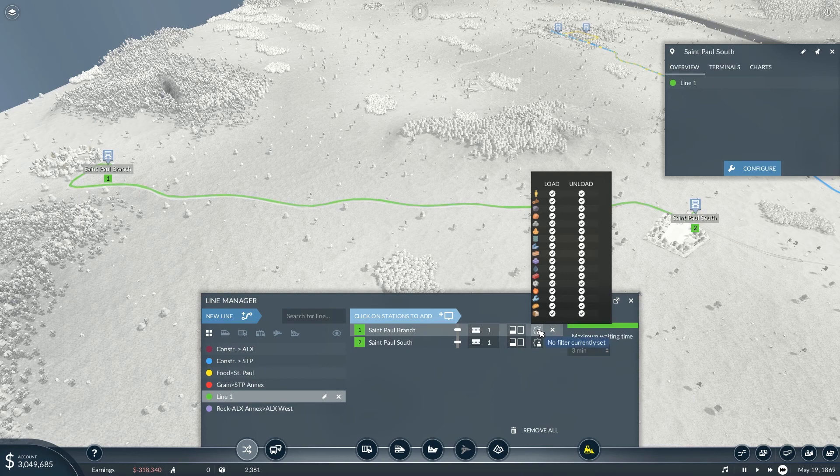Oh wait — filter! There we go. Okay, so at the Saint Paul branch we are loading. Would I have to unload everything? I have to clear all these? That sucks, I don't like that. Isn't there a way to nuke them all out? At this station I don't want to unload anything. This is really tedious — this used to be a lot easier. I don't like this at all. All I'm doing is loading logs here.